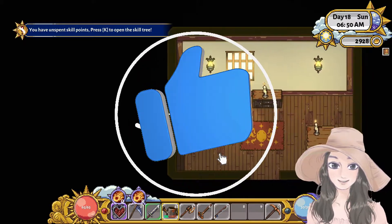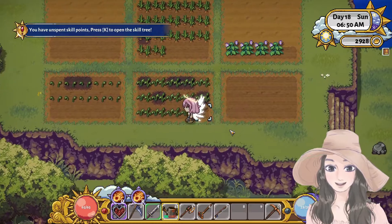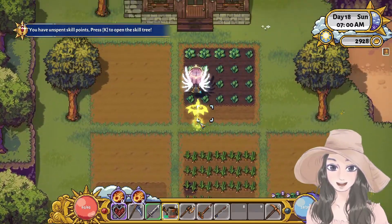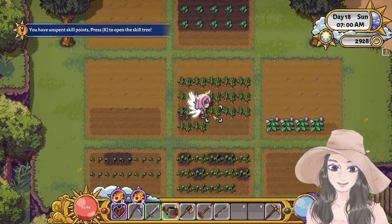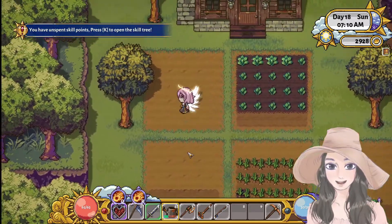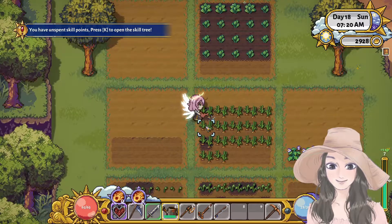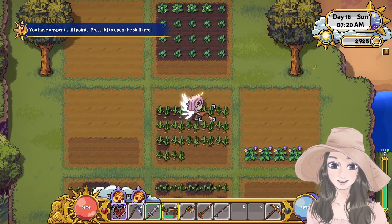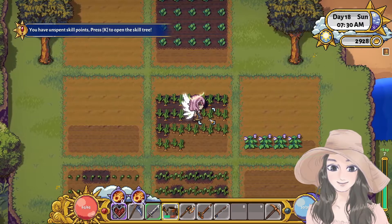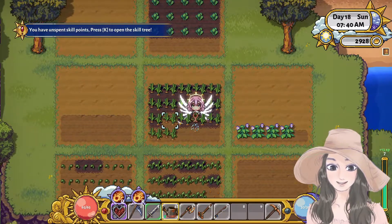We're back with Sun Haven. So we have the lettuce, and I forgot about this one — it's carrots. This one's potatoes, and I bought some chili. Since it's expensive, I'm hoping we can get a lot of money from that. I think in order for us to get more gold in this game, we have to buy some chili seeds.